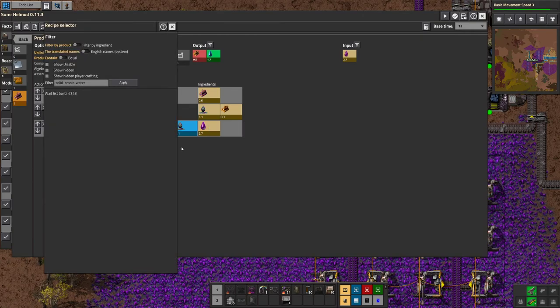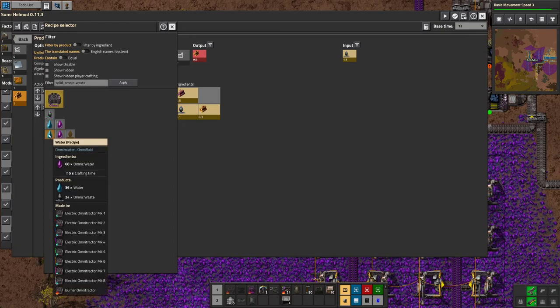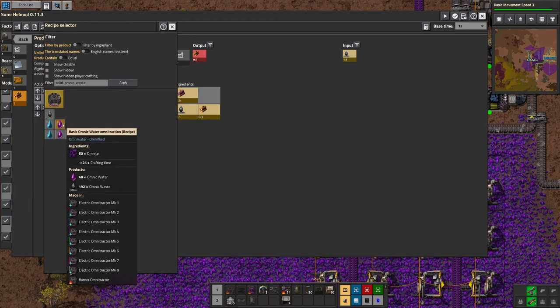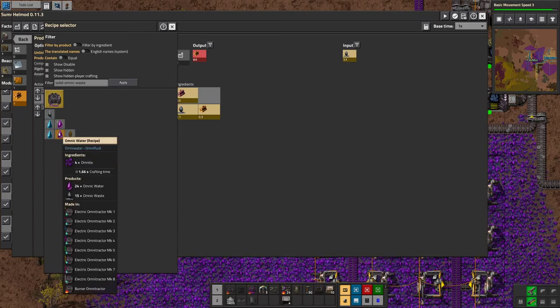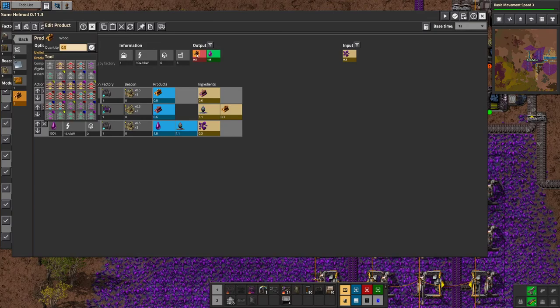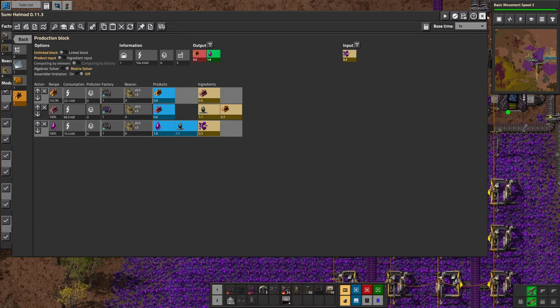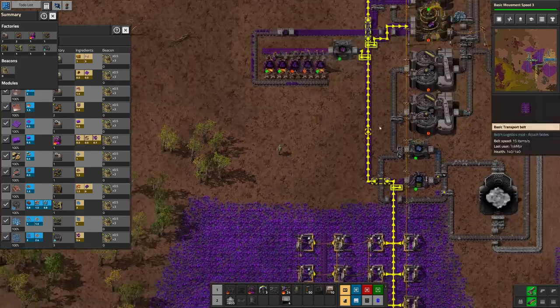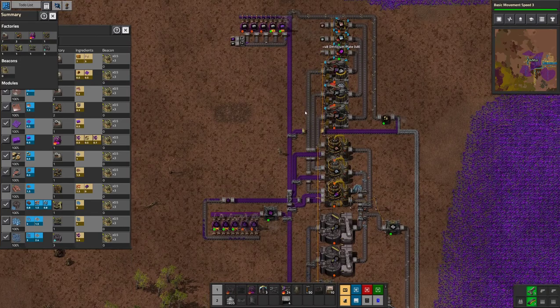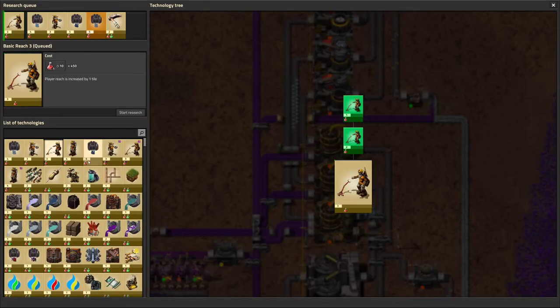Omnic water is made... well, omnic waste, omnic water — which recipe is the most efficient one? They both suck really, but nothing much I can do about it. I need half of it. So we're gonna need two more electric omni tractors, for which we need more omnicium — a lot more omnicium — for which we'll have to be patient. Because I don't make a ton of copper ore.